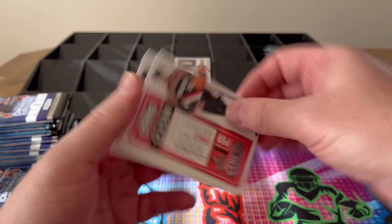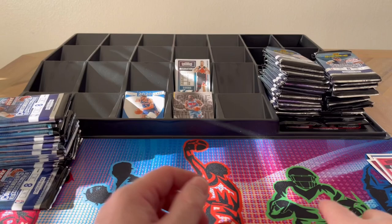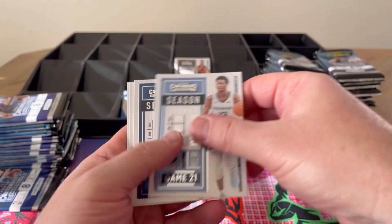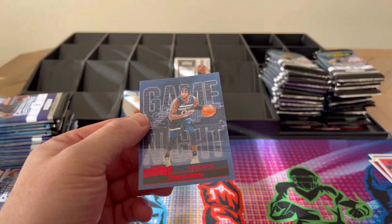Buddy Heeld, Doncic, Mills — I seem to have gotten a lot of Doncic out of this one already — Brogdon and Game Night red Harden. How many teams has Harden been on in the last six years — three or something? Fall, Davis, Jackson, Russell, Bridges, Gordon, Beal in red, and D'Angelo Russell in red.